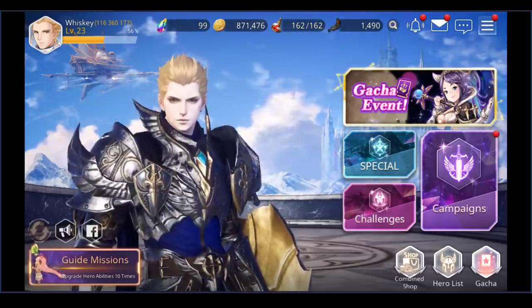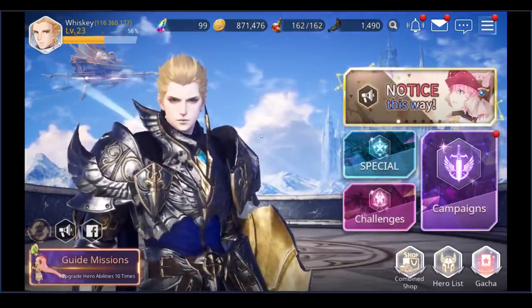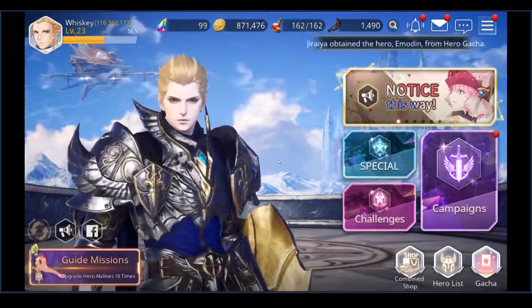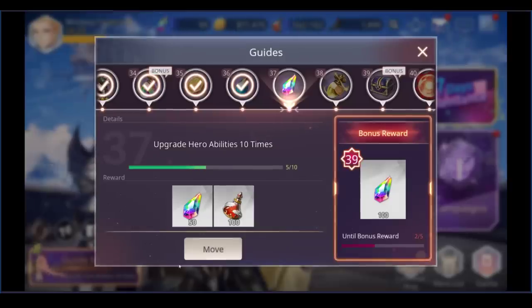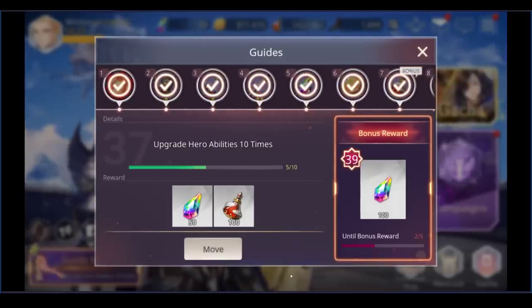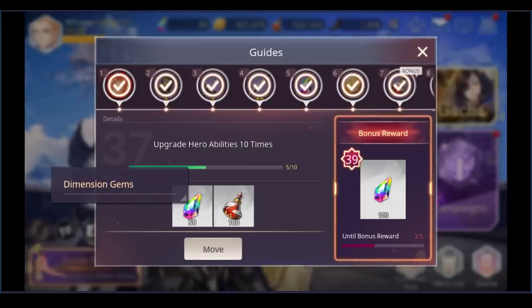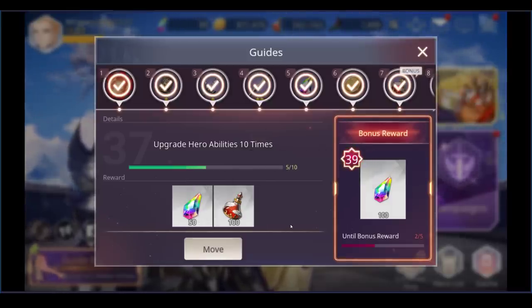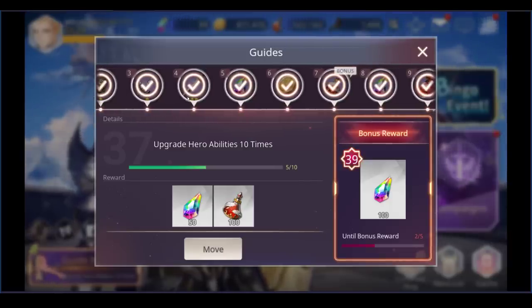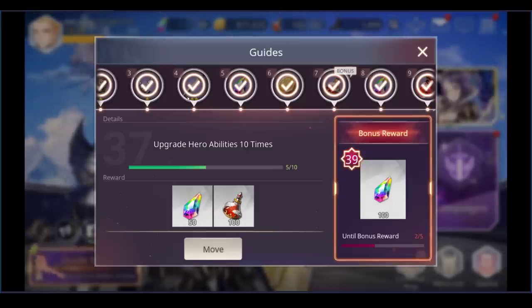Number one, if you're going to start the game: focus on guide missions. Guide missions literally tell you exactly what to do. Make sure you collect all the rewards because they're hefty — you're getting 50 gems, 10 gems, or 100 gems depending on the stage. Just from these guide missions I've definitely done at least two or three pulls easy minimum, which has helped me a great deal.